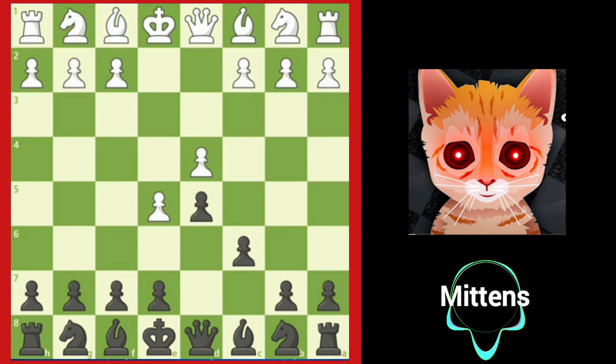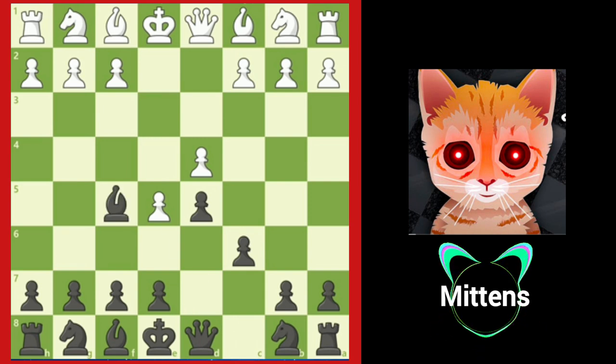After the common e5, black plays bishop to f5. Unlike the French Defense, in the Caro-Kann, black develops the light-squared bishop toward the center before playing e6. Black enjoys a solid game, but it is a slower opening strategy as black has not made any moves to help with kingside development.